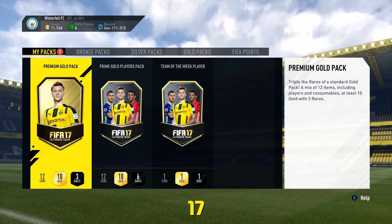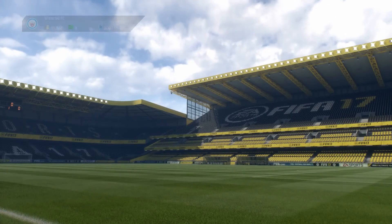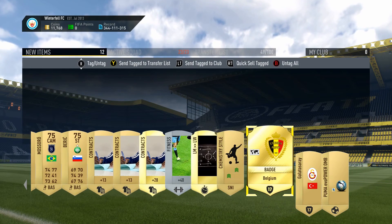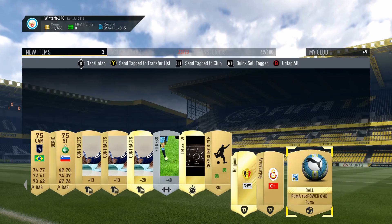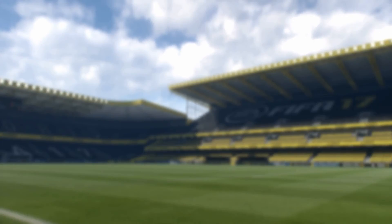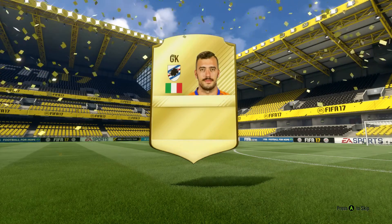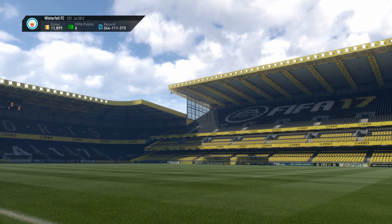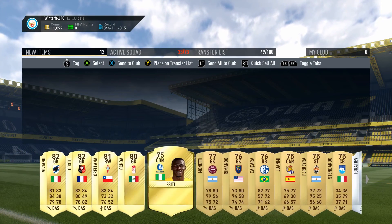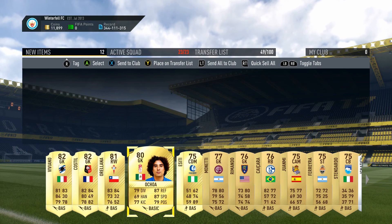The premium gold players pack — our best player is Sanchez, non-rare, not that big of a deal. We're going to keep most of this stuff. Then our last pack is the prime gold players pack — this one could be decent. Was that a walkout? No, it's not — we get Viviano. Those are the packs. Guys, I'd definitely suggest going out and putting this together, especially if you have the coins. This Petit card is incredible — 87 speed on a CDM! Thanks for watching.